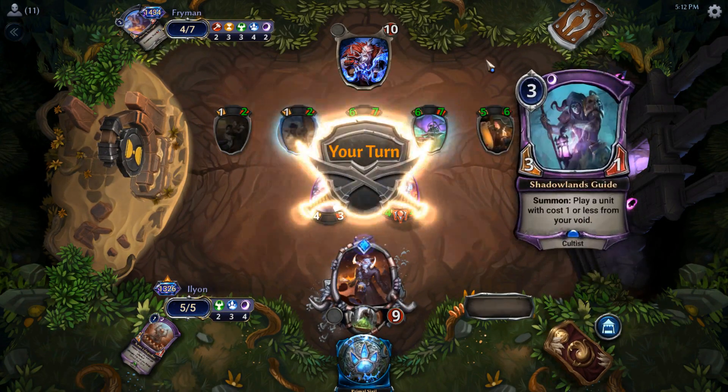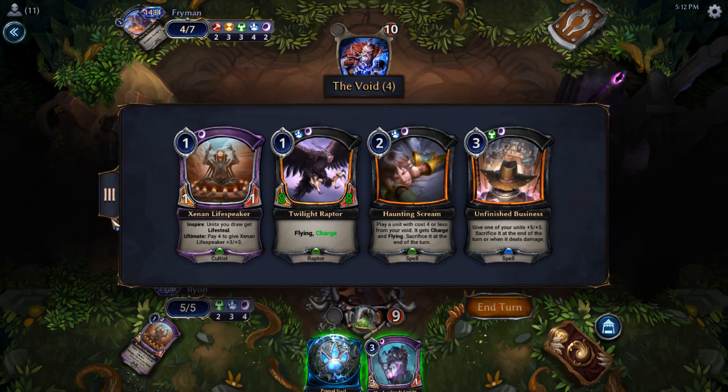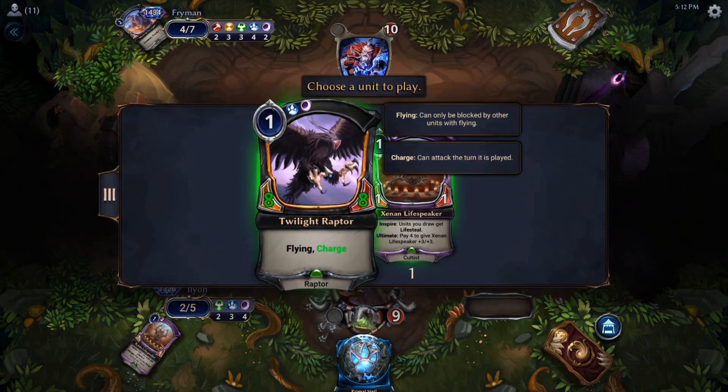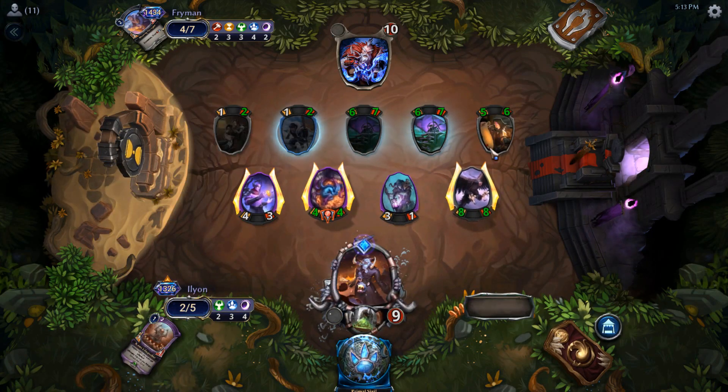Haunting Scream, Dark Return, anything like that. Shadowlands Guide — it does have charge. Yeah, I screamed it back. And that's game! Our opponent is, in fact, dead. I just accidentally A-spaced, so now they can choose to block the 4-3. Close — game 2 starts here.